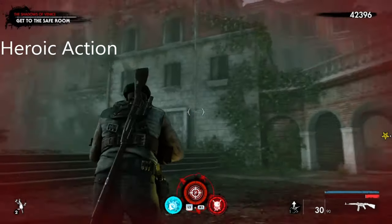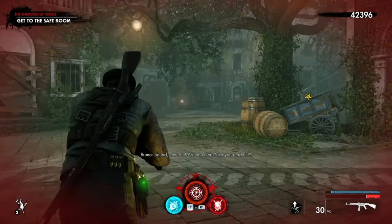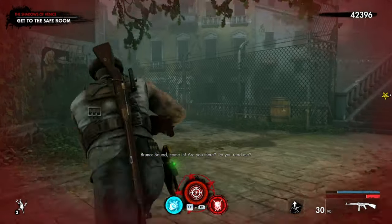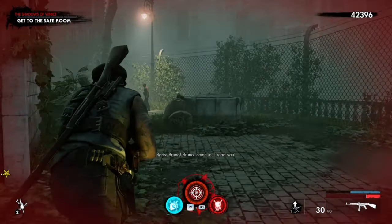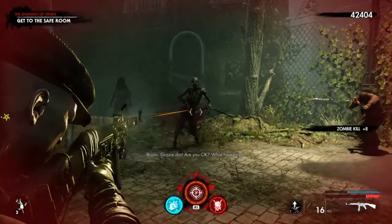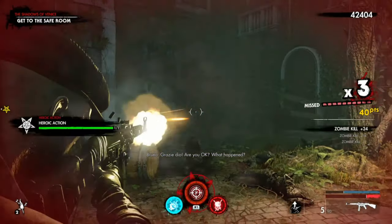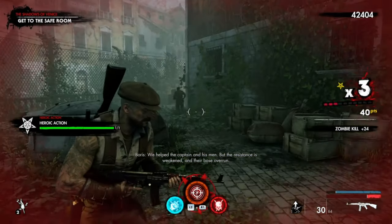This is the heroic action for this level. After you complete the massive horde, come to these archways. Don't go to the safe room — it's just round here, in here. All you have to do is kill three zombies and it's done.